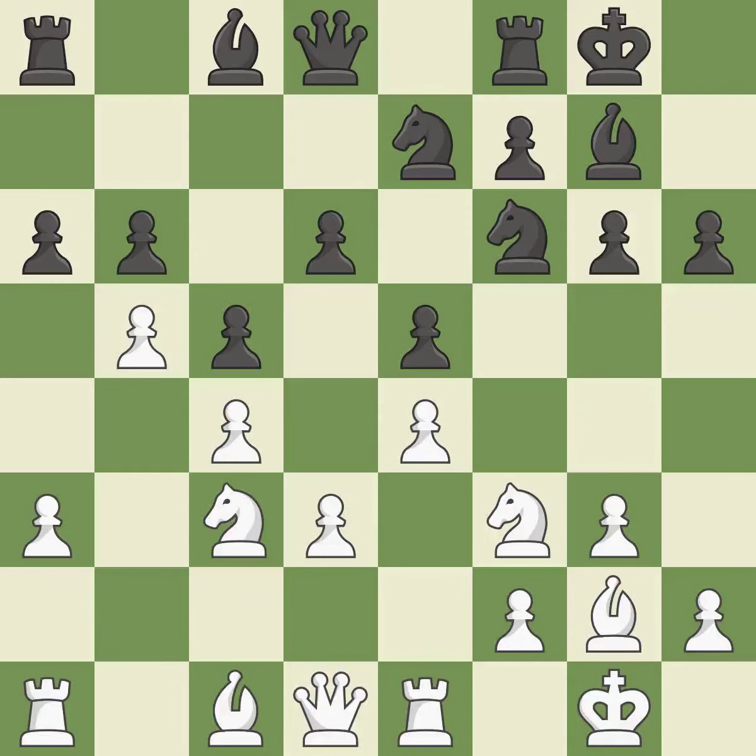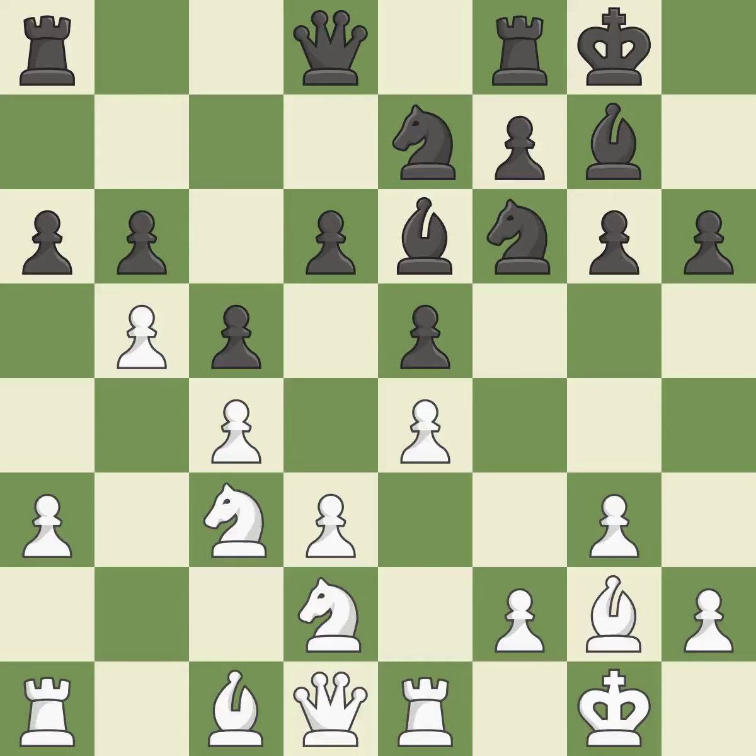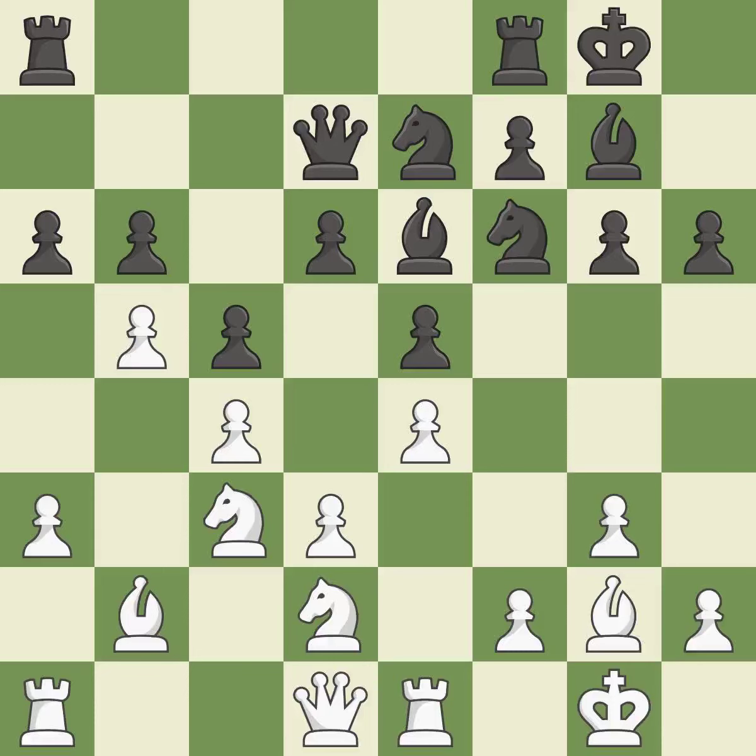This develops a knight from its starting square, activating it. By developing a bishop from its initial square, this activates it. There were worse maneuvers, but there were also much better ones — it is incorrect; this is not the best approach. By doing this, a bishop moves out of its beginning square and into the action. This squanders a chance to advance a rook from its starting square — it is incorrect. That is a regrettable error.